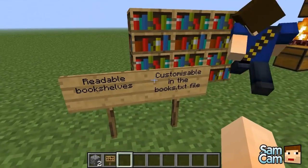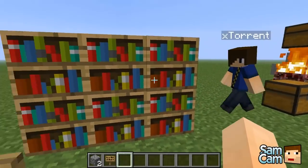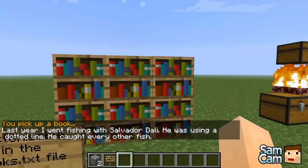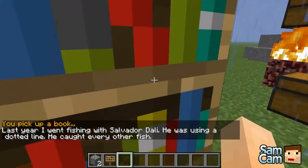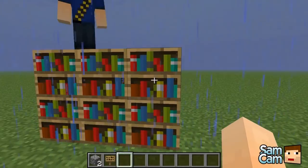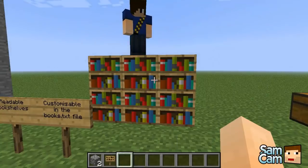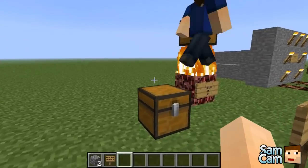Next we have bookshelves. All you have to do is right-click the bookshelves and they'll give you a little message. You can customise them in the books.txt file. This has probably become a bit redundant with the fact that you can now make books in Minecraft, but it's always nice to have.